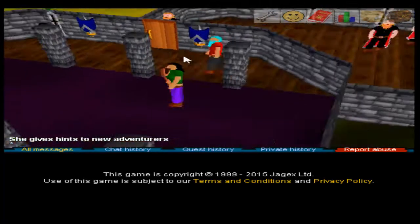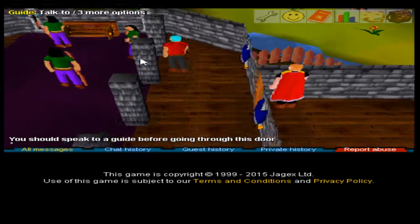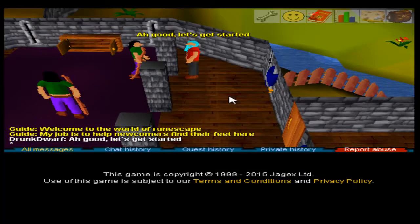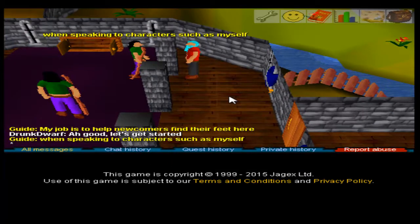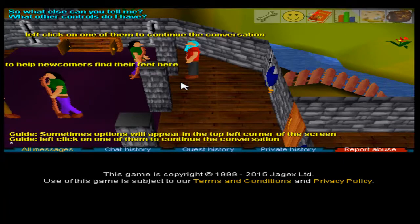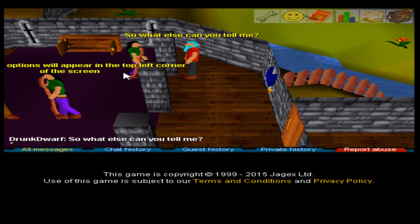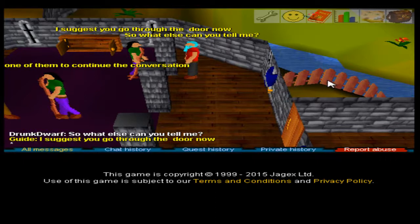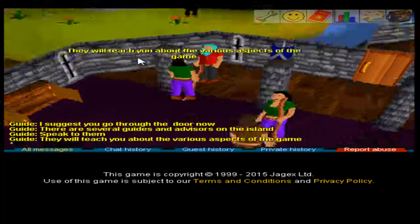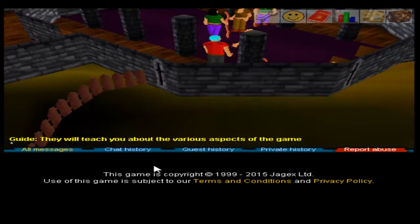Can I leave, or do I have to talk to another guide? When speaking to characters like myself, sometimes options will appear on the top-left corner of the screen. Left-click on one of them to continue. Oh, I see. What else can you tell me? There are several guides and advisors on the island — they'll teach me stuff.